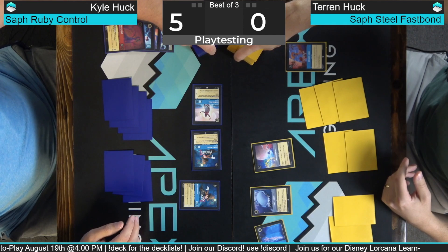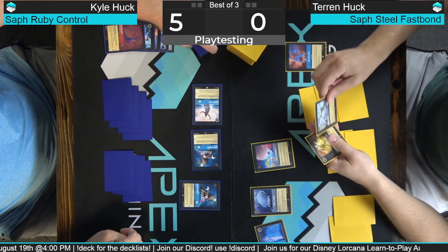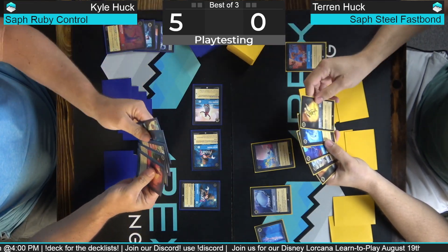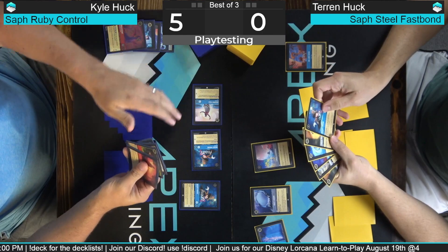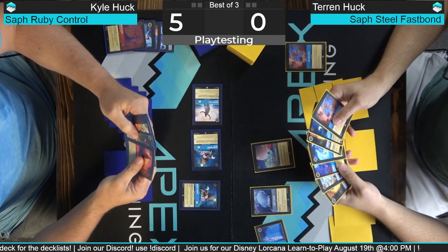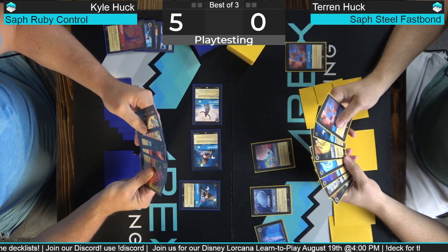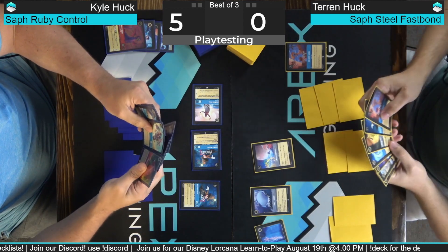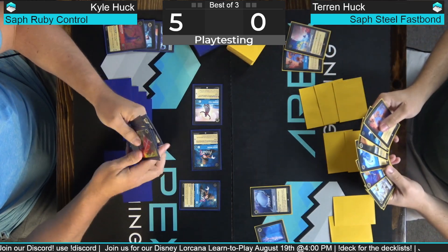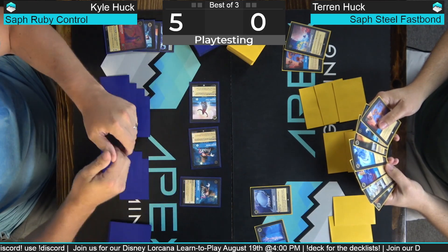I do have to point out that this is an actual real foil Maleficent I pulled in my box — the box was insane. I got a foil Maleficent, a regular Maleficent, a foil Mickey Brave Little Tailor, a regular Mickey Brave Little Tailor, and an Enchanted Simba. Insane — three legendary pulls. A gamer, honestly, well deserved.